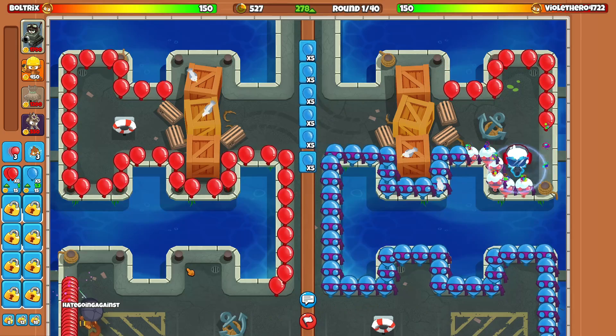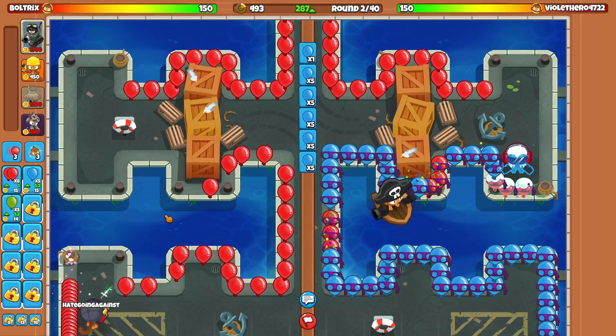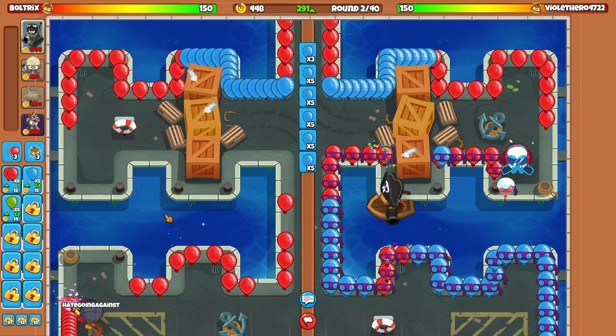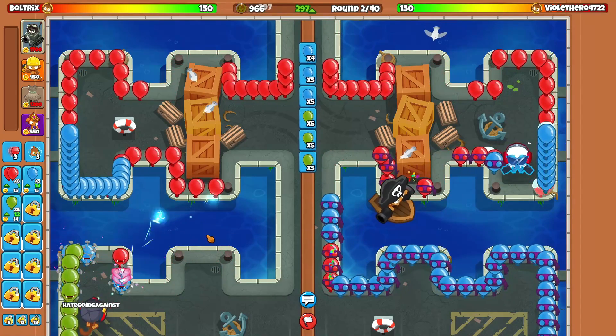I literally hate going against the engineer most of the time unless I have an alternative way to make money. For example, if I'm using druid then I can start druid farming and I don't need to worry about eco. I just won't feed my opponent money, because obviously if they're using the engineer they're going for a balloon trap — no ifs, ands, or buts about it.